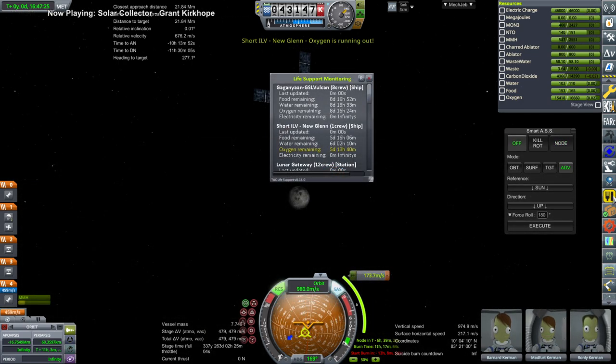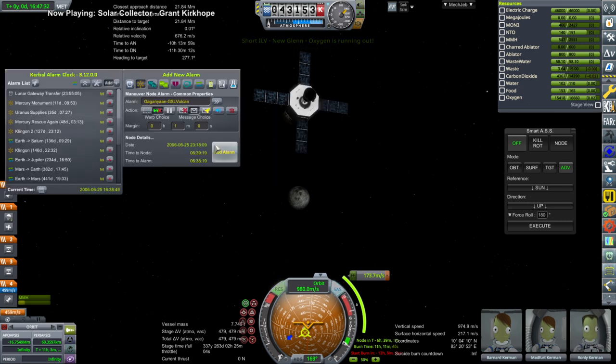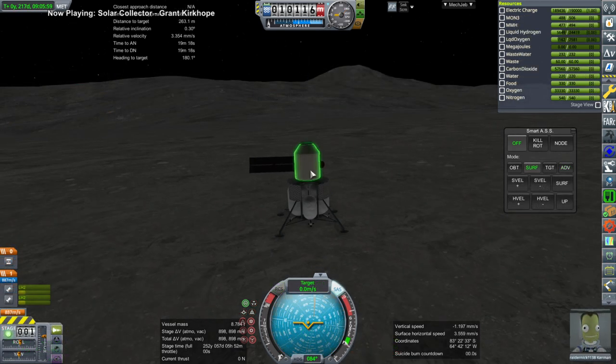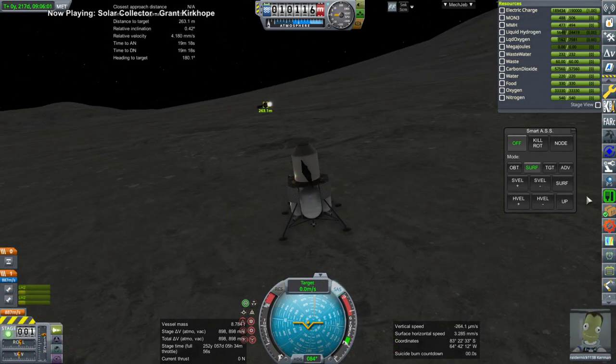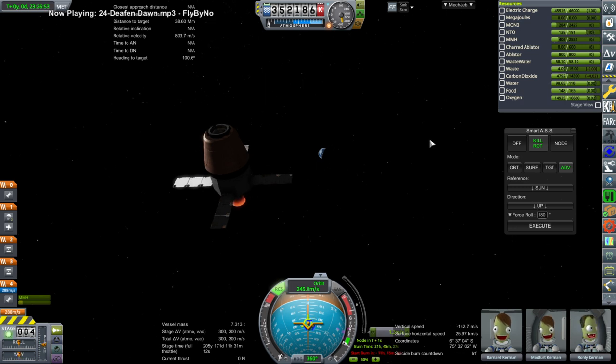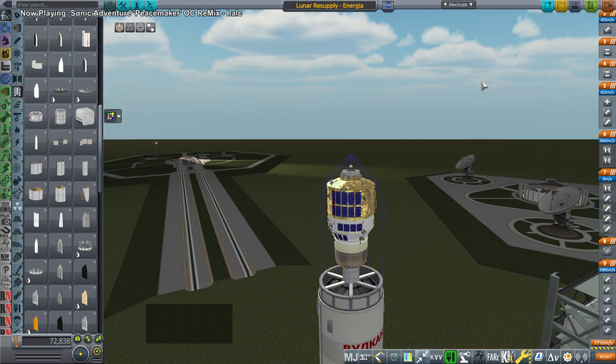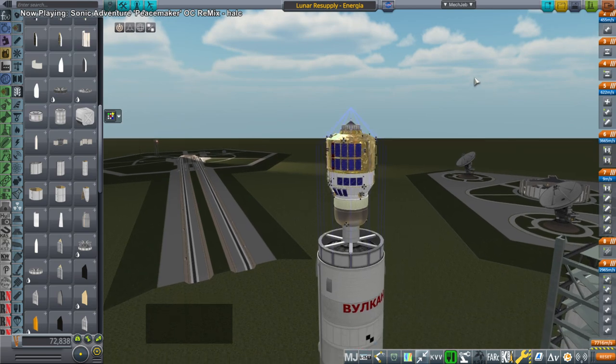While we're on our way back, I get a message that we have oxygen running out on one of our other missions — a surface lander on the moon. I decided to go visit that and it just needed updating; it was using the simple logistics system and TAC Life Support doesn't understand that. So we just update that. But I decided at that point that we should probably get Raider Nick and another crew member in the habitat off of the moon.